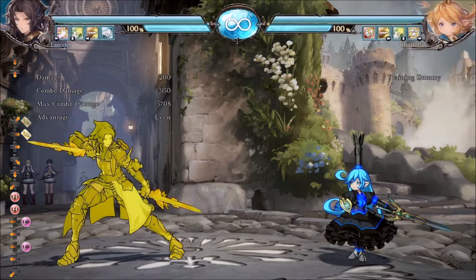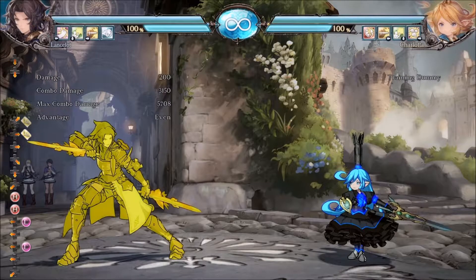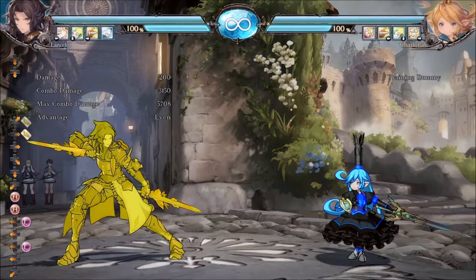A friend of mine started playing her and I wanted to see what we could do to punish. We figured out a couple things because he lost 5M66H, so the matchup becomes harder — even if you DP, you've got to get optimal damage as best as possible.